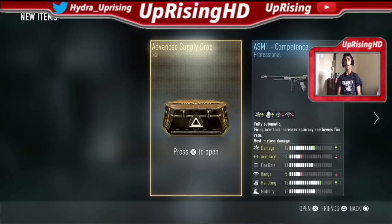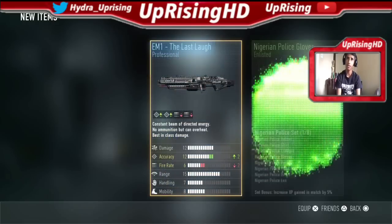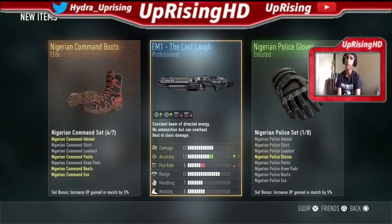All right guys, this is the last five drops. Let's open the fifth one. I really want to get the Speakeasy or the Royalty — that's what I want most. We got the Nigerian Compound Boots — I don't want that. Let's move on.